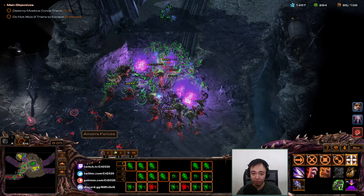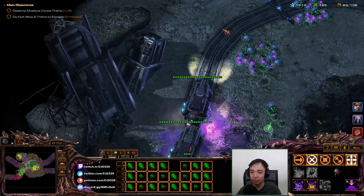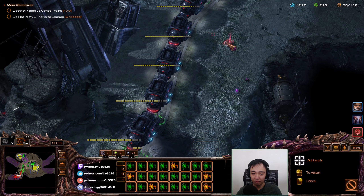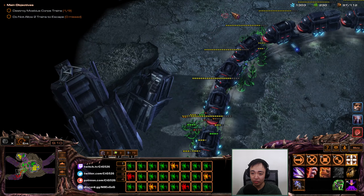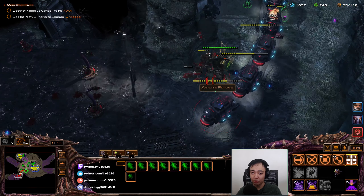Let's get more gas. Maybe don't use more than we need. Let's not throw away too many Zerglings. What are these Banelings doing? I guess they'll be the rear guard.